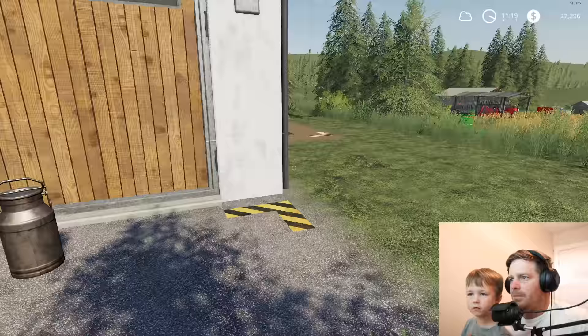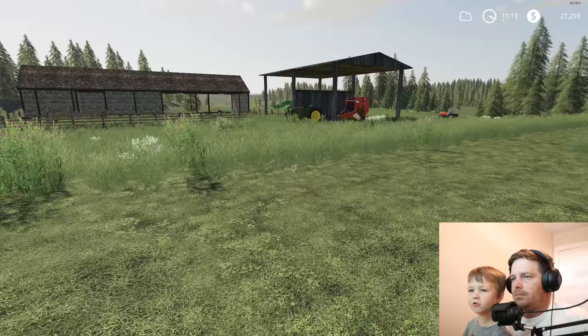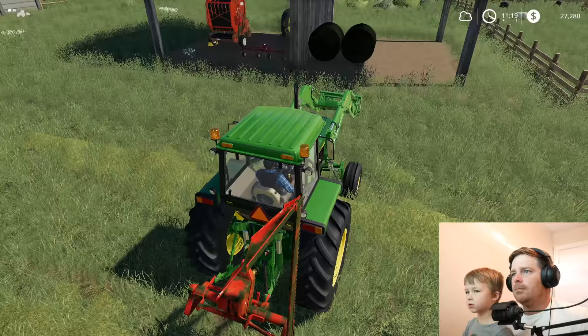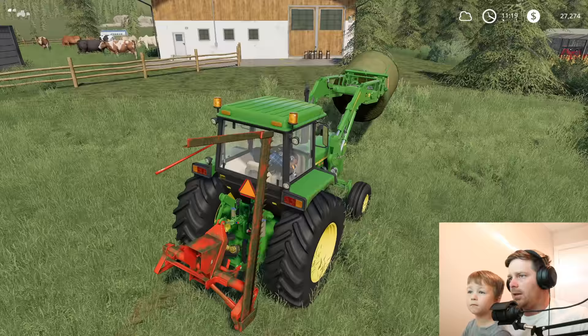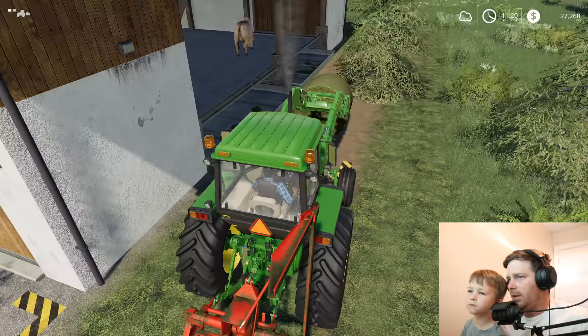How are our animals doing? They still have food? We're going to feed them. Let me show you something — let's grab a hay bale first, okay? Let's grab this one and go feed the cows with it. We should probably just give them both. They're going to eat a lot. Whoa, big hump right there! We need to be cleaning that mess too — we need to put the bucket on the tractor so we can clean it out.